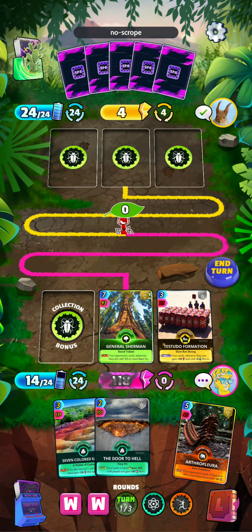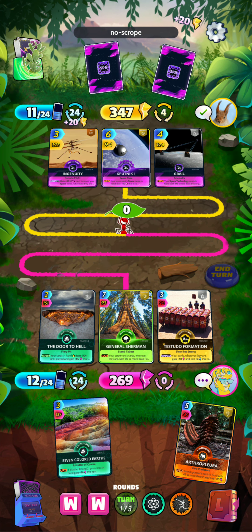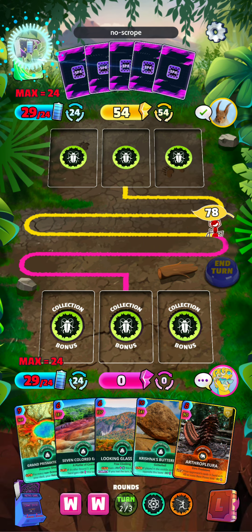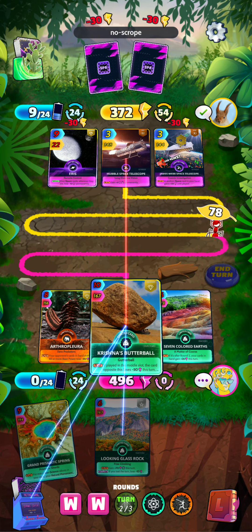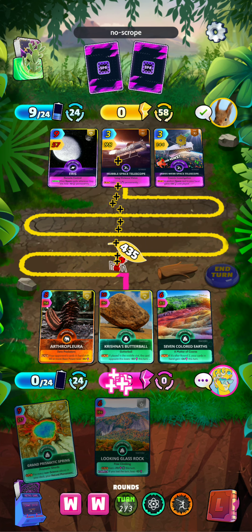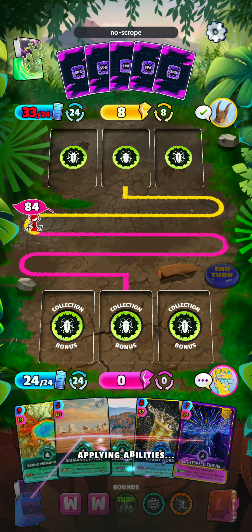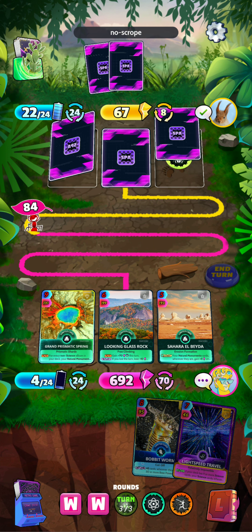So we'll go with Tetsudo, the General Sherman, and we'll set the Door to Hell around just in case. We hit plenty of stuff there with the General Sherman. So I think with the Arthur Plura and the Seven Colored Earths that will be enough to get ahead here next turn. So we'll play the Arthur Plura, the Butterball, and the Seven Colored Earths for a 4.96, plus the Butterball boost. The Arthur Plura doing plenty of damage to the opponent — that puts us right in the lead. And I think with the cards in hand we are looking quite good here for the final turn. So we'll go all out with the Natural Monuments for a 6.92, and that should be enough to finish out the game.